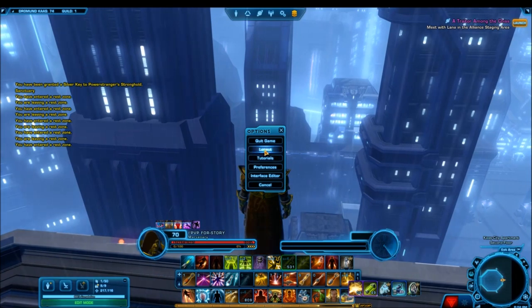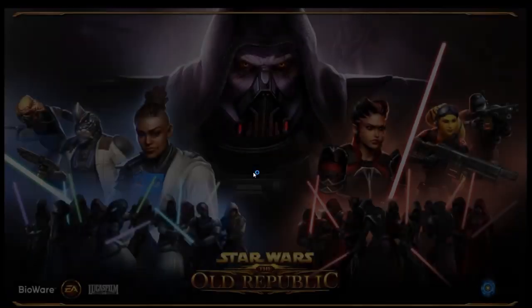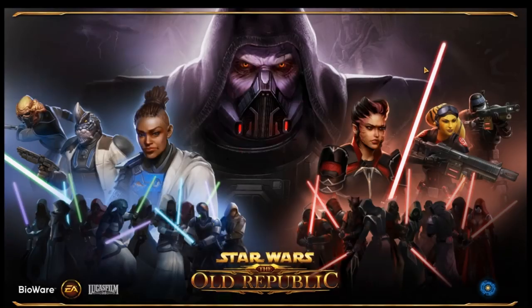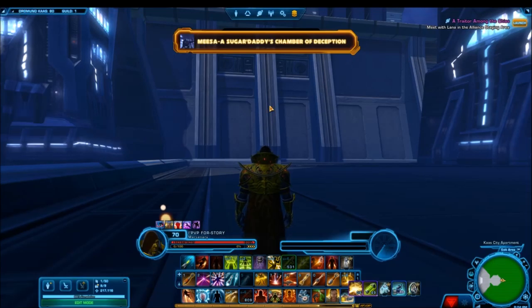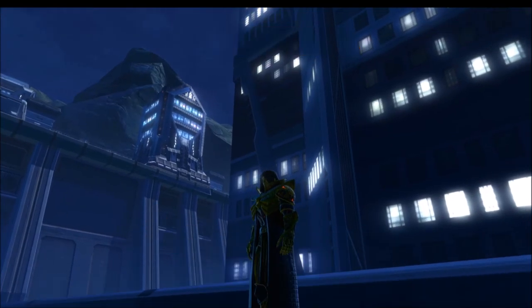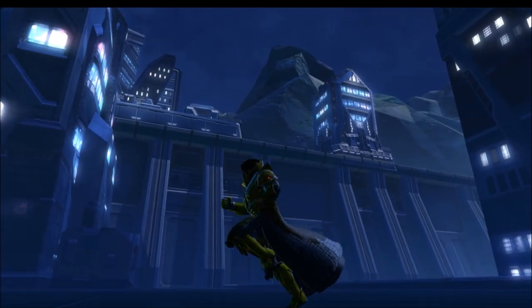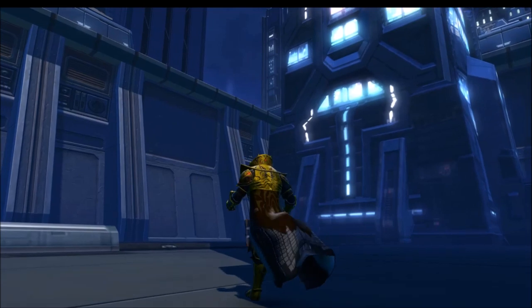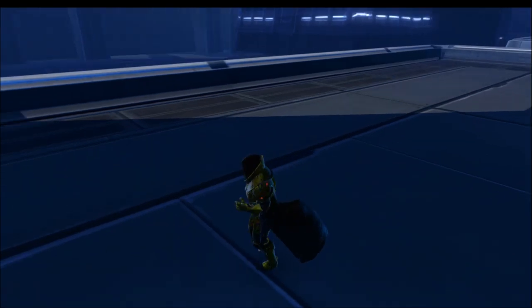The method I'm going to show you works on both Dromund Kaas and Coruscant, and can also be used on Manan. The way the logout method works is: when you jump off a balcony, have the logout menu ready, and the second you jump off — right before you're about to die — just log out. When you log back in, you will have actually fallen the full height of the jump, allowing you to explore the bottom you normally wouldn't have access to.